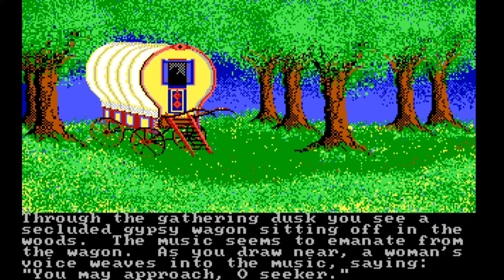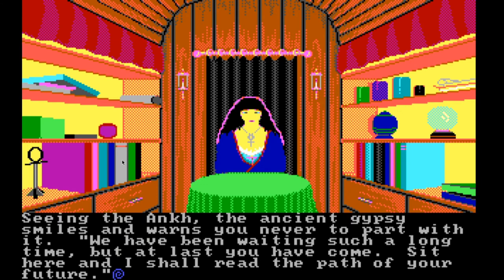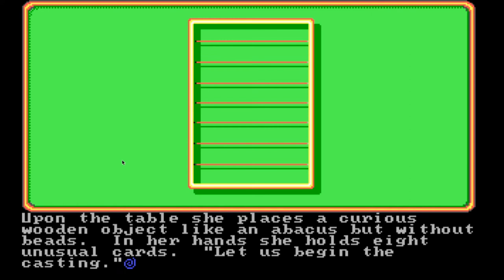Through the gathering dusk, you see a secluded gypsy wagon sitting off in the woods — the music seems to emanate from the wagon. As you draw near, a woman's voice weaves into the music saying, 'You may approach, oh seeker.' You enter to find an old gypsy sitting in a small curtained room. She wears an ankh around her neck. In front of her is a round table covered in deep green velvet. The room smells so heavily of incense that you feel dizzy. Seeing the ankh, the ancient gypsy smiles and warns you never to part with it: 'We have been waiting such a long time, but at last you have come. Sit here and I shall read the path of your future.' Upon the table she places a curious wooden object like an abacus but without beads. In her hands she holds eight unusual cards. 'Let us begin the casting.'